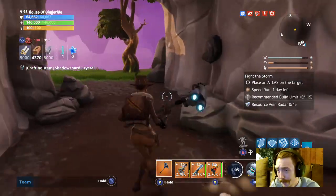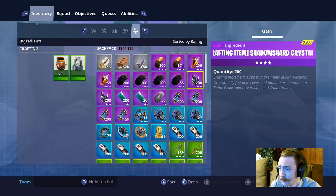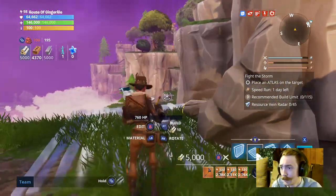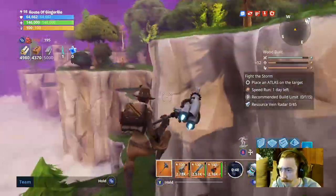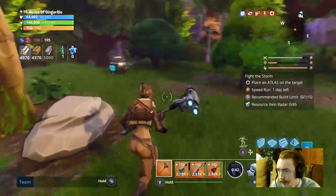I'd like to have about a thousand shadow shard to be sitting pretty — 400 on the dot after that. I could use some more sturdy material because a lot of my friends have been asking for it. That was a decent cave overall.